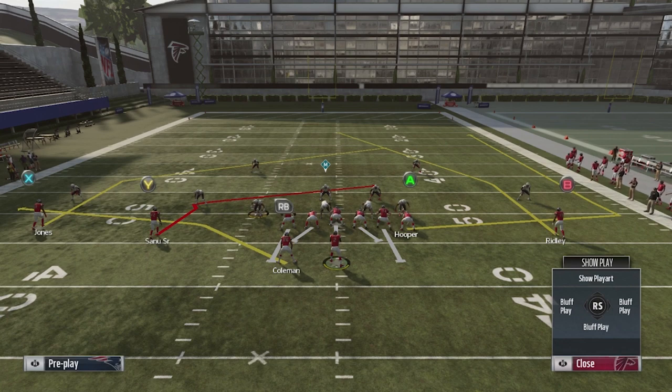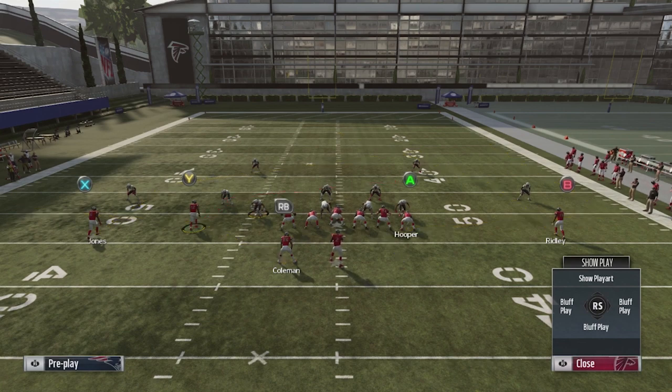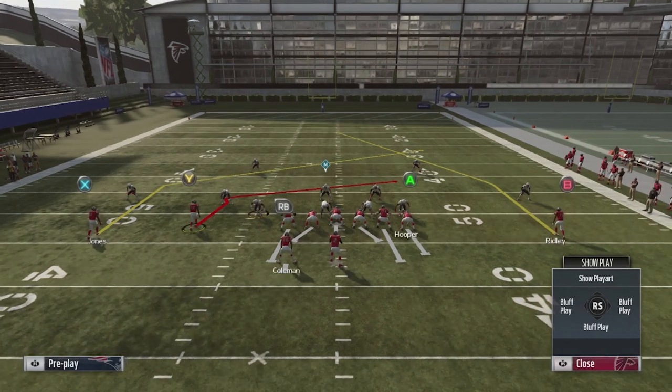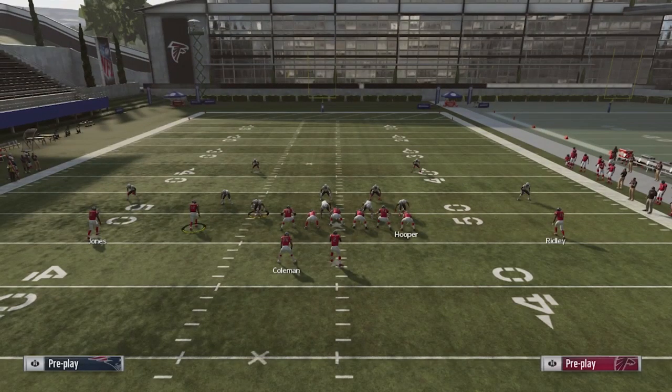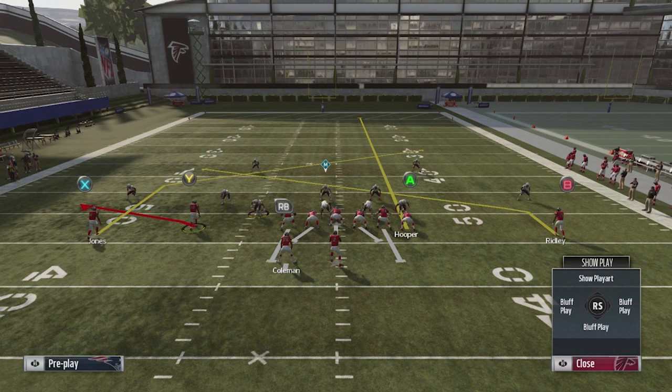We're going to take our Y receiver, which is a slot receiver, and motion him left - left, not right. When you motion him left, he actually scoots in and the X scoots in with him, which is very important to this play. Then I'm going to max protect so both guys block at the same time. Then I'll put the Y on a flat, A on a streak, and B on a slant. This is Pat Sale in a nutshell.